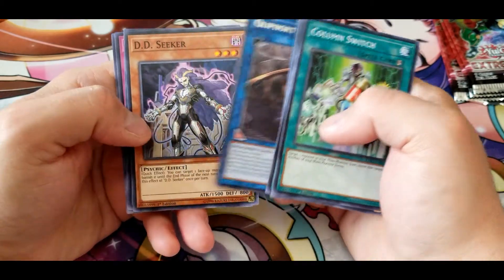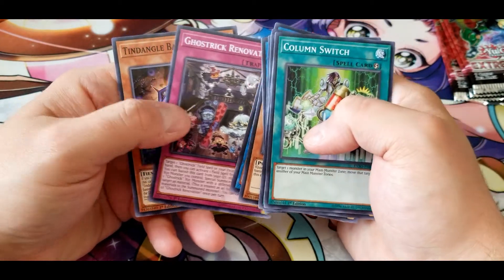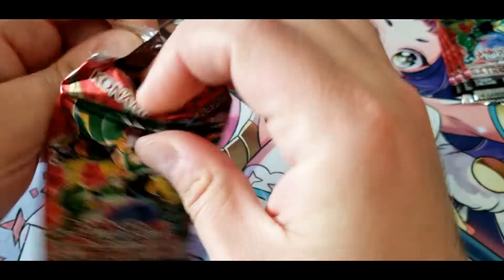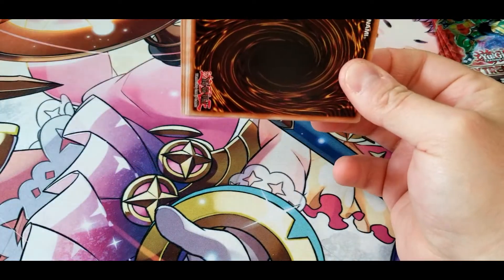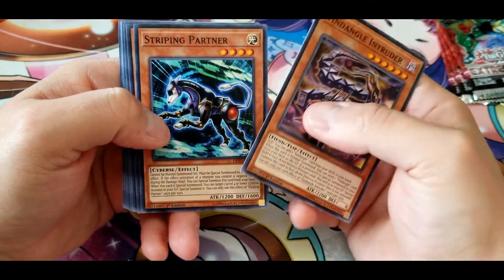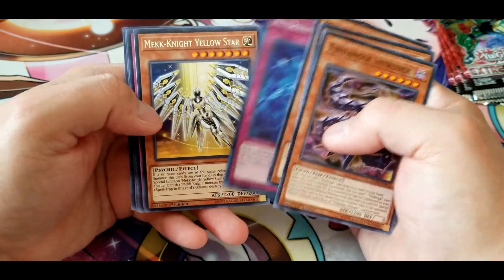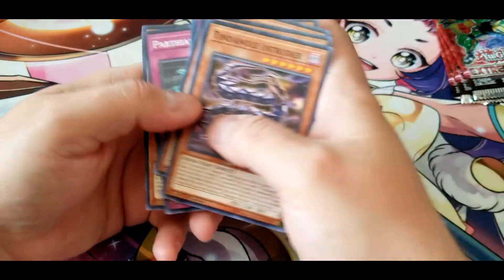DD Seeker, Underclock Taker, Ghost Trick Renovation, and another Base Gardna. Tindangle Intruder, Stripping Partner, Munia Maidens, Tindangle Angel, Altergeist Manifestation, Yellow Star, Die Dance, Parthian Shot, and Lockout Gardna.